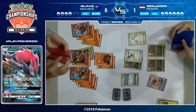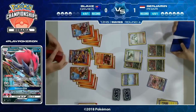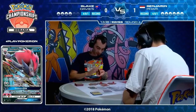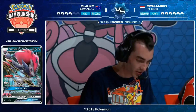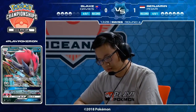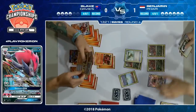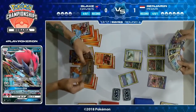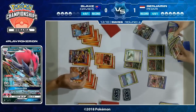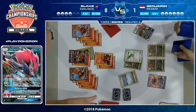I would personally go for the Volcanion, but you don't know what's right until the game wears on. I love the idea of having Nitro Tank later, or access to that big Turtonator attack — that's why I would keep it. But there might be a situation where Blake really needs free Steam Ups and wishes he hadn't gotten rid of that Volcanion. There's really no way of knowing at this stage as Benjamin drops an N down to four cards. The biggest reason I like discarding the Volcanion EX is it was kind of a liability — with all four Guzma in your discard, you were vulnerable to Benjamin playing a Guzma and bringing it up with three retreat.